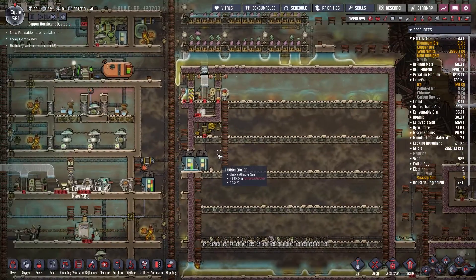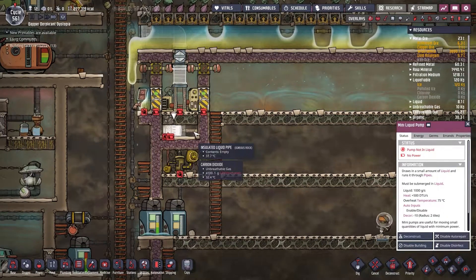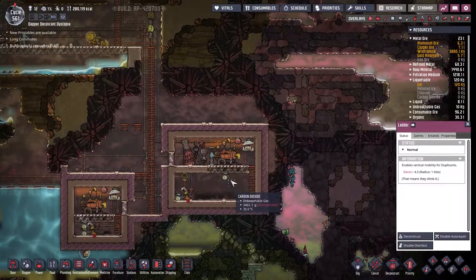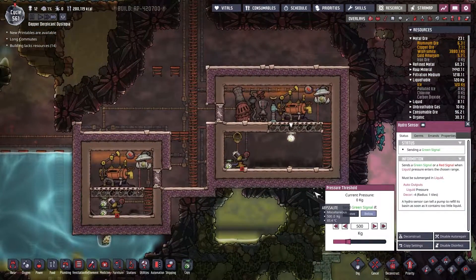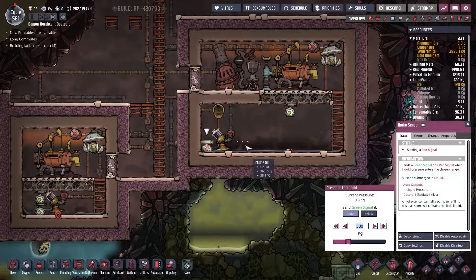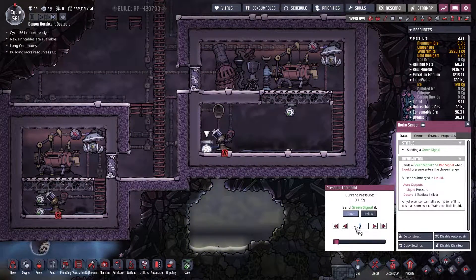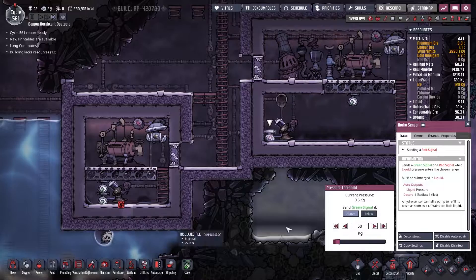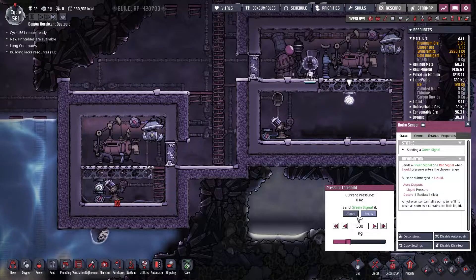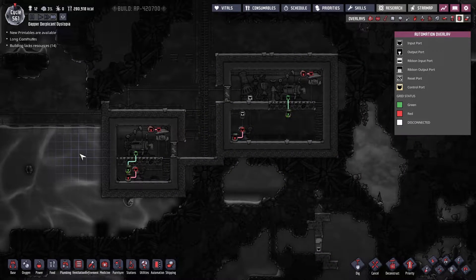Right, slowly getting this place cleaned out — that's good. Once all of that is done, I could put in a little regulator in here as well. Send out a green signal if it's above — how much can this pull at one go? 10 kilos. So send out a green signal if it's above 50 kilos. Same down here. This should actually be a green signal if it's below 500 kilos.